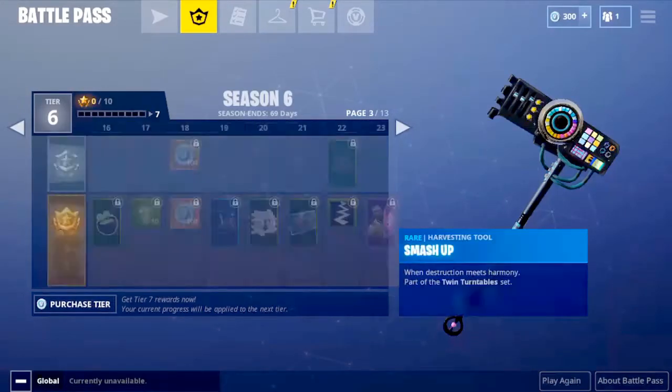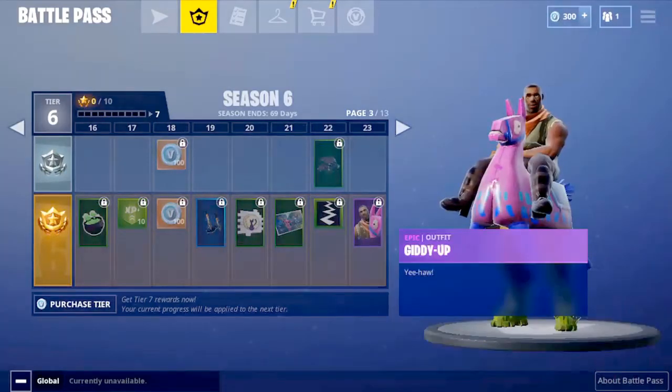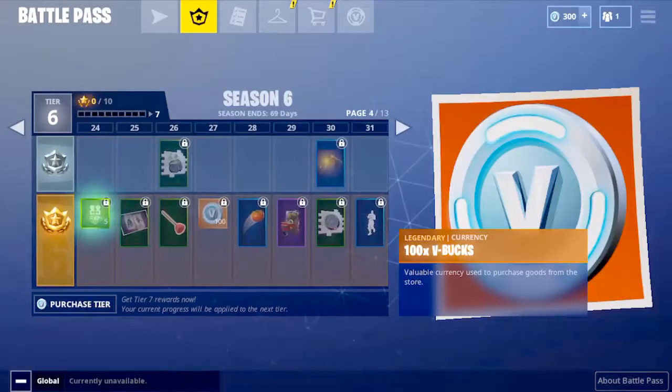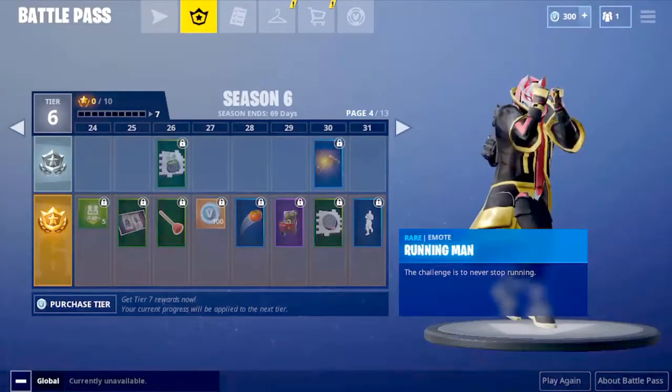At tier 23 there's a nice skin called Giddy Up — it's Epic rarity, though honestly it feels more like a Rare. It's basically a default skin with a llama on it. We also get 100 V-Bucks at tier 18, and at tier 30 we get the Running Man dance, which is a bit outdated.